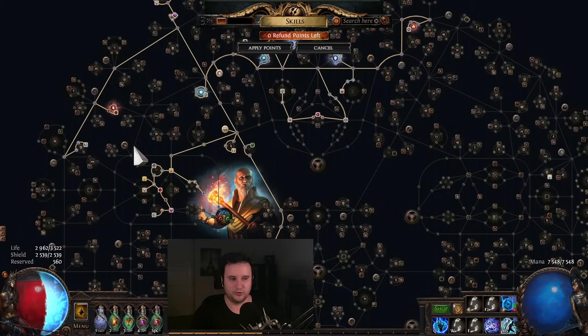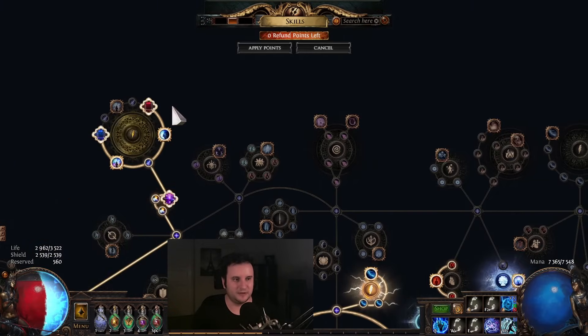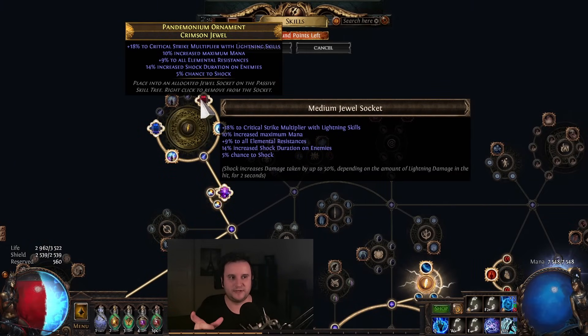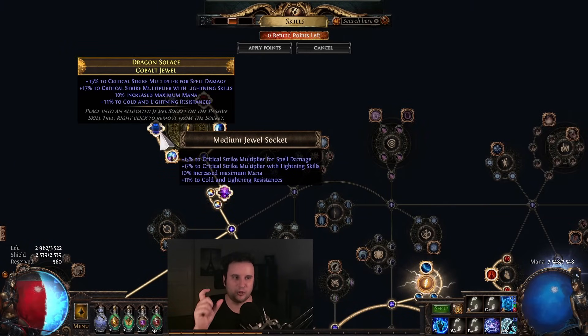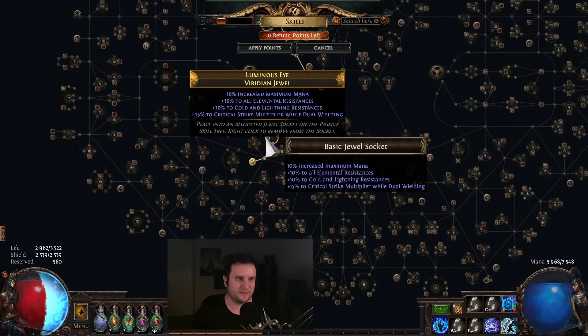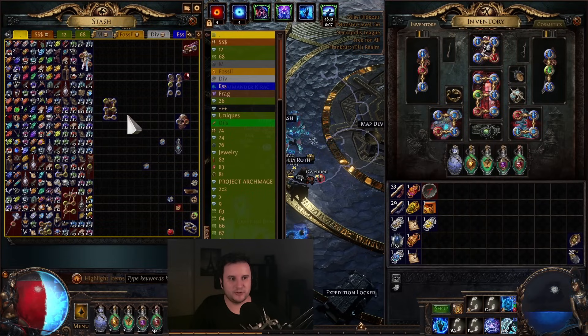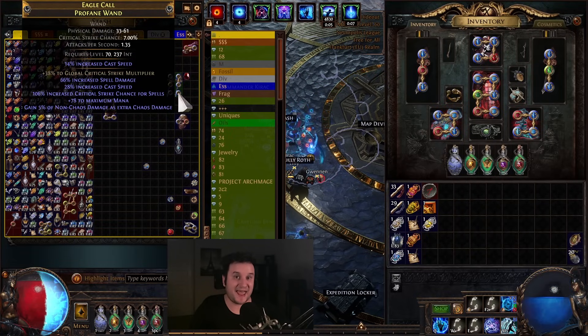The second thing is actually getting good jewels with crit multi. I'm not really done with that yet, but for example I have a little bit of crit multi here on my Corrupted Blood jewel, I have a crit multi with Lightning Skills roll here, I have double crit multi here, and also a little bit of crit multi while dual wielding — which is also a mod that a lot of people are forgetting about. If you have this much crit multi already on your wands, it's not as important to get it on your jewels, but it's still a huge damage increase.